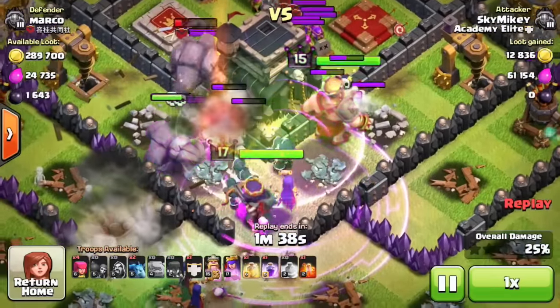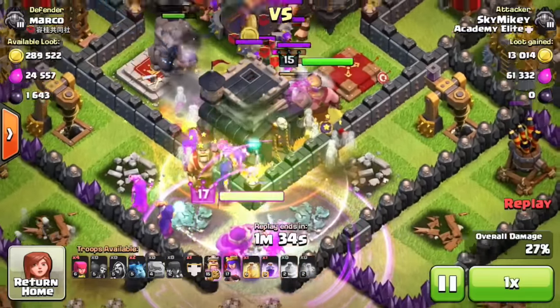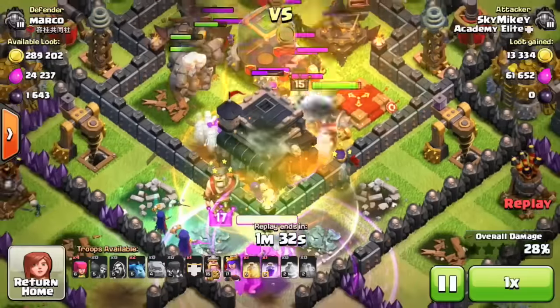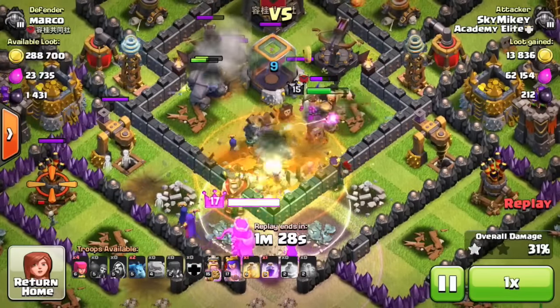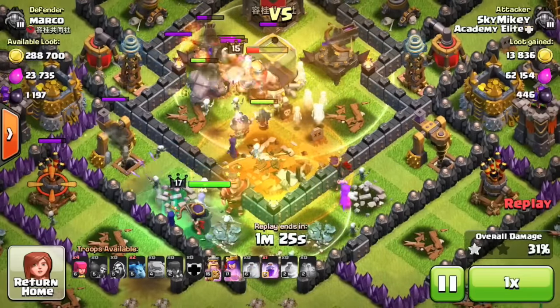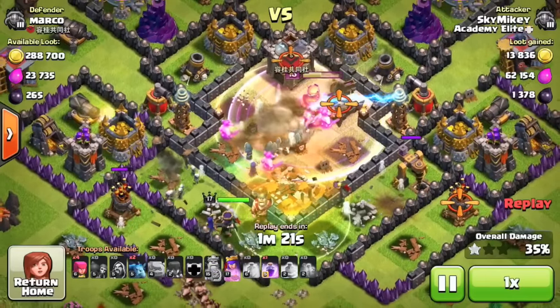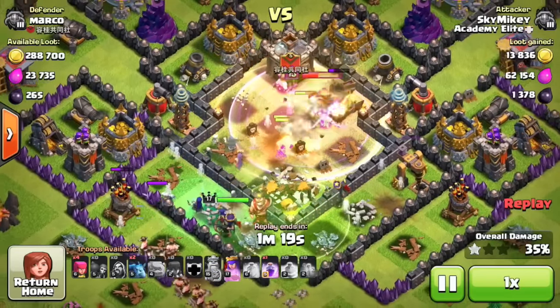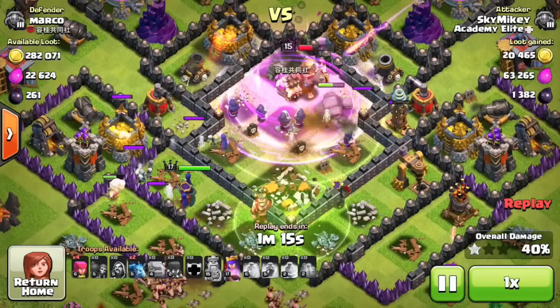The skeletons are going to work. First rage spell is dropped to get things going, then a jump spell to get troops straight into the middle of the base. The town hall is in the middle and my heroes are inside too. I drop the poison spell on the town hall thinking troops were going to head back there, but they didn't — a bad play by me. There are a lot of troops in the middle so I drop a heal spell to get them back to full health.